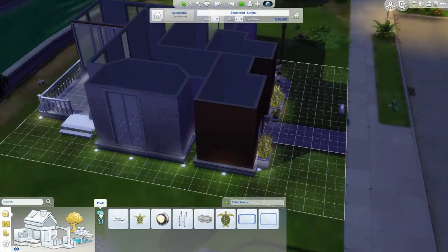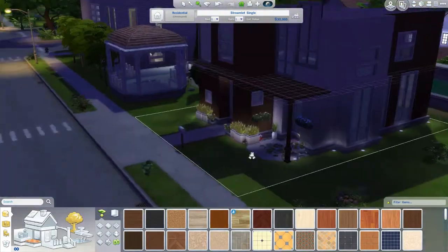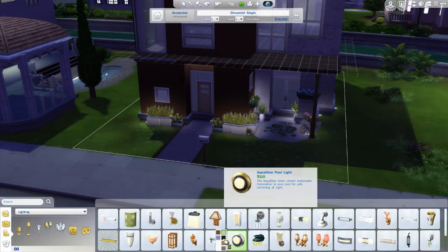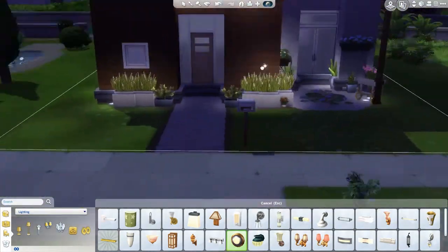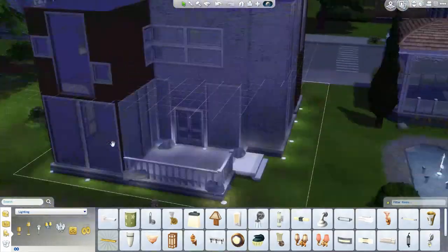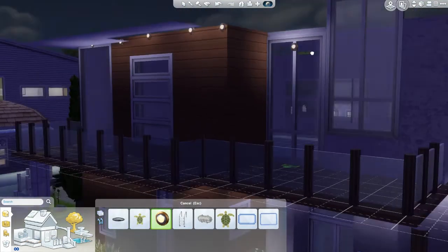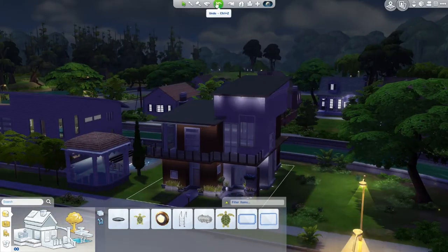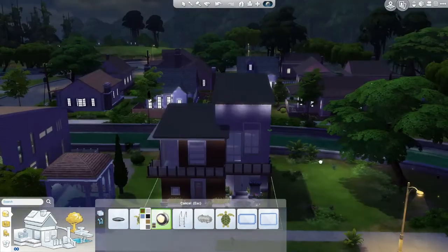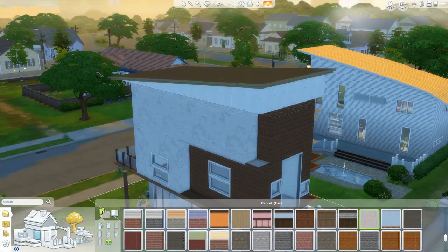If you guys know of a way to make lights somehow invisible when playing the game, let me know in the comments below, because I would love that — to just have the light there glowing, being mysterious and magical and beautiful the way lights are at night. I think I was watching a build the other day and the lights looked kind of invisible. I couldn't figure out how she did that, so if you know, leave it in the comments and I will be super happy.